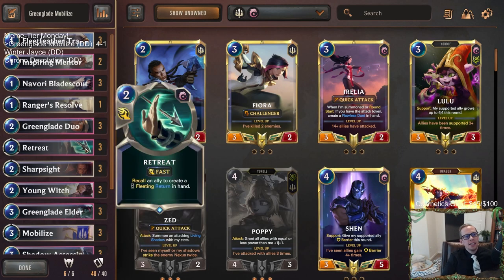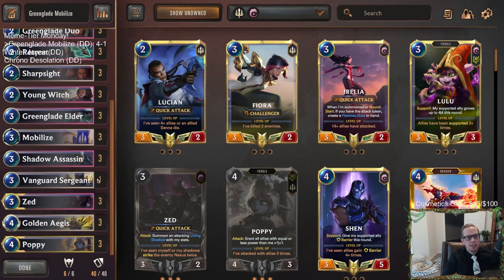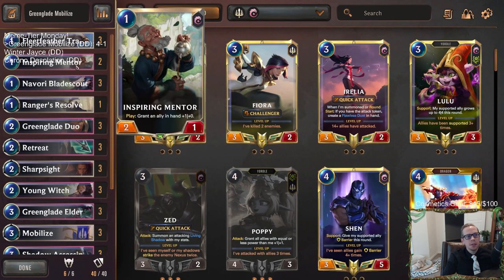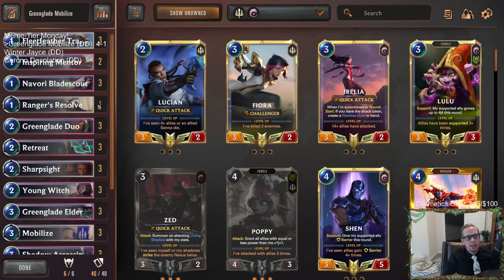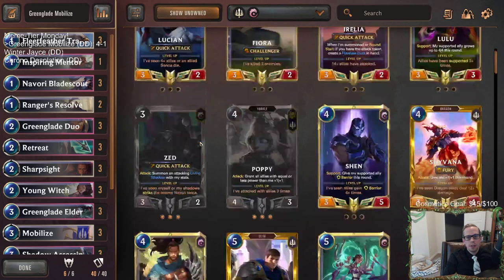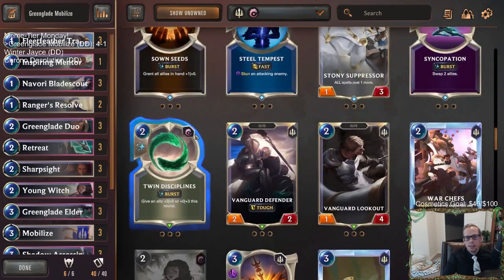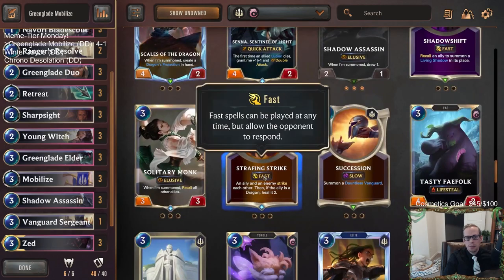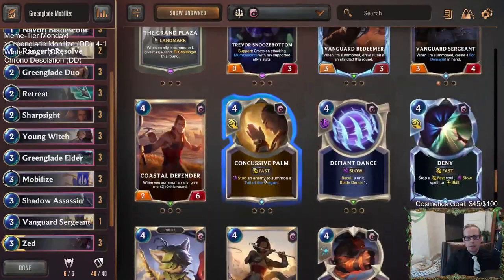So there we go — that's the deck. I could see getting another Ranger's Resolve in here, because that card definitely looked great. As far as something to remove — maybe you only need one. With those games we lost we kind of had all our one-drops and not our more powerful stuff. Maybe go one Inspiring Mentor and two Ranger's Resolves. I don't necessarily love the Vanguard Sergeant — maybe Vanguard Redeemer instead, since drawing a unit might be more valuable for us.